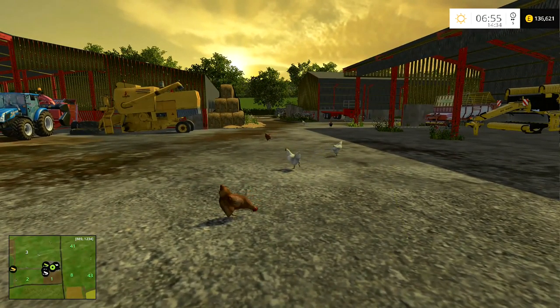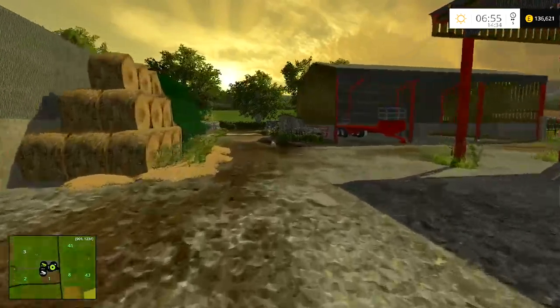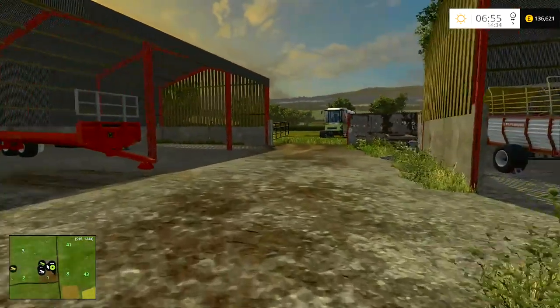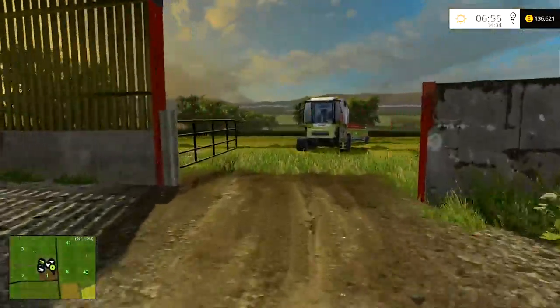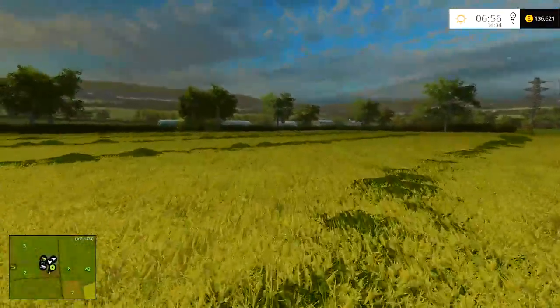The next map I'm going to pick is either Sandy Bay Redux version 3, Thornton Farm, or Higher Hills version 2.3 — they are all on FSUK. Sandy Bay Redux version 3 has just been released and it looks absolutely fan-shmabulous. That is my personal preference, so I'm hoping you'll pick that one, but don't worry if you'd prefer a different one — pick a different one, because I'd like to play all three of them.